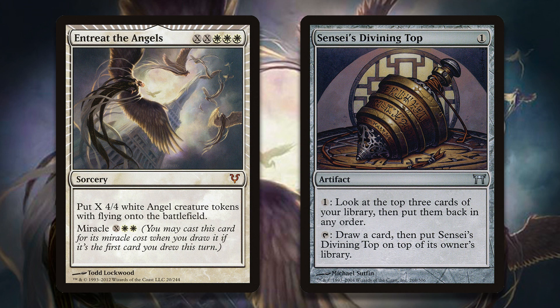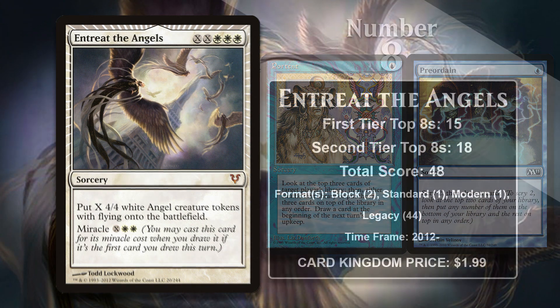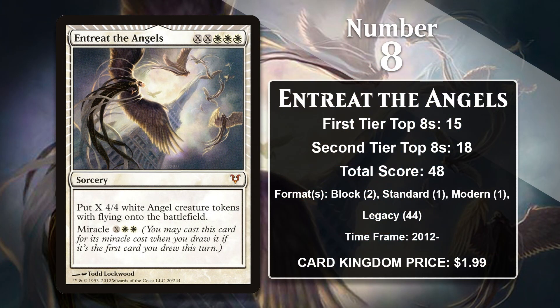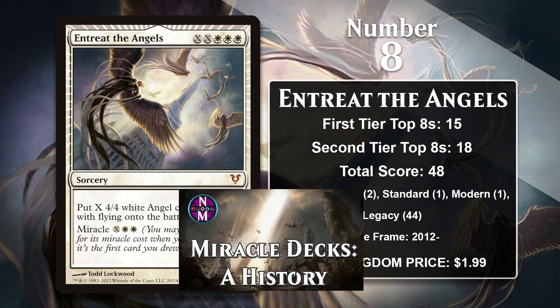Entreat has managed 12 points in the last couple of years. The Top might be gone, but these decks still have access to things like Portent and Preordain to set up miracles. Miracles may not quite be the powerhouse it once was, but Entreat the Angels isn't done yet, and it has a good chance at moving up this list. If you're interested in a deeper dive on Miracle decks, it is one of many archetypes I've covered on my Deck History series, so check that out.